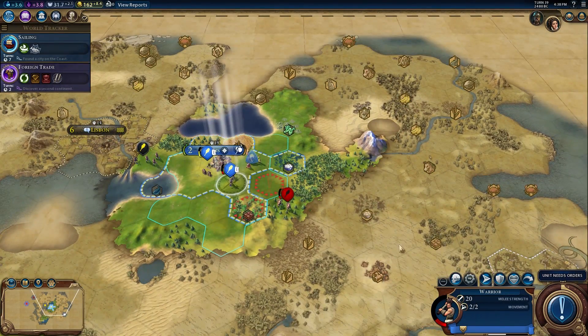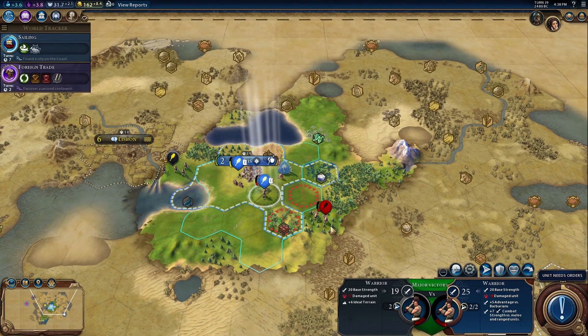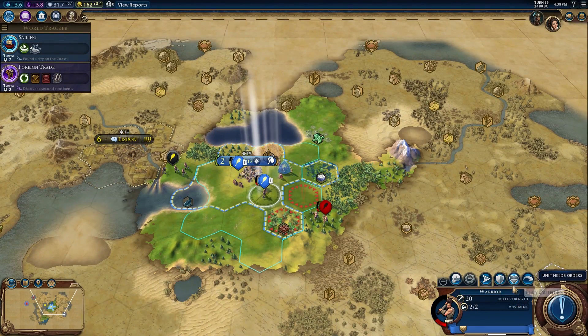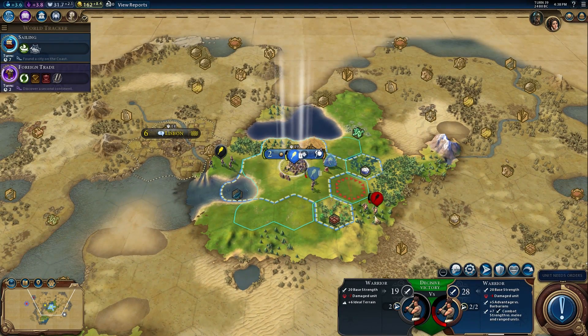There must be a barbarian village right down here. The domination victory means you can never lose your capital because you have to take all the capitals. So you've got to be careful - if you ever lose your capital, your domination victory is scrubbed forever, you actually cannot achieve it after that.